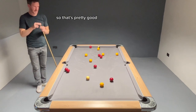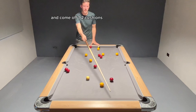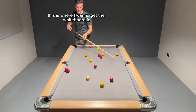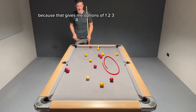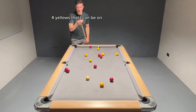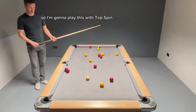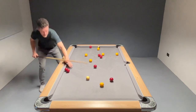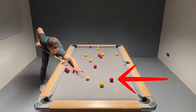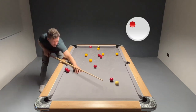That's pretty good. I've got an angle on this yellow where I can top it in and come off one, two cushions. I'm looking now for this area — this is where I want to get the white ball if possible, because that gives me options of one, two, three, four yellows that I can be on. So, I'm going to play this with topspin and I just want to beat this red here. Topspin and a little bit of left hand side.